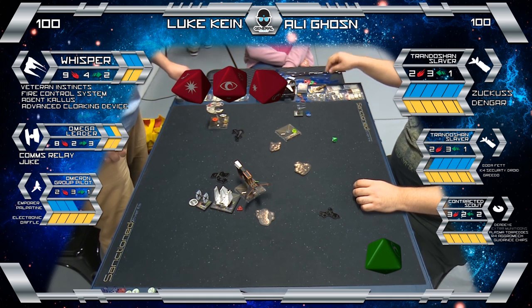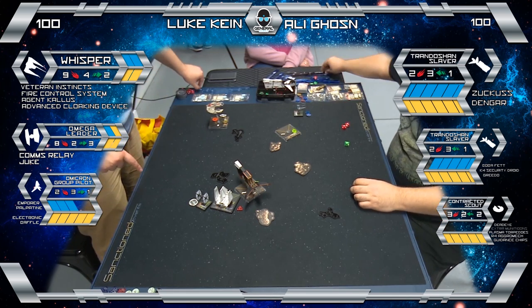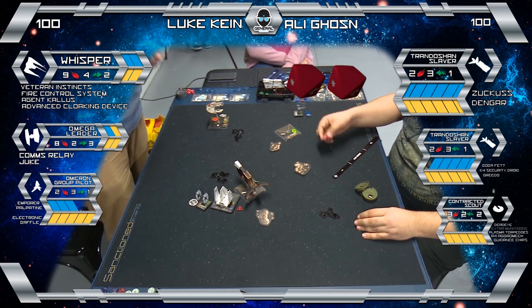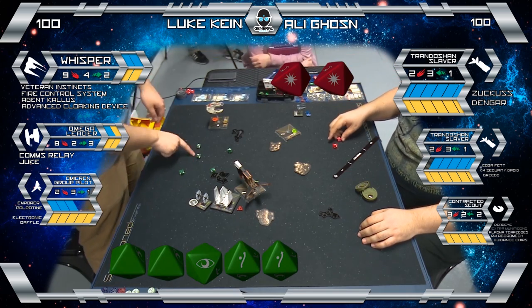Where the scout is now, he's still alive — he's still gonna get another chance to fire off his torps. And Whisper's in a really compromising position. That looks like range one to the slaver — definitely range one. With the focus and Dengar, that's a really consistent attack. You've taken a cheeky range three shot at Whisper — two hits, two evades. That's a boatload of dice.